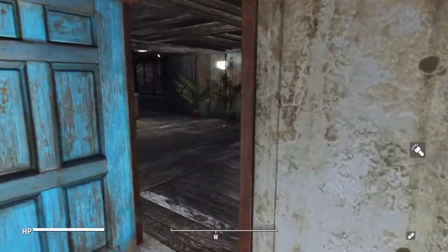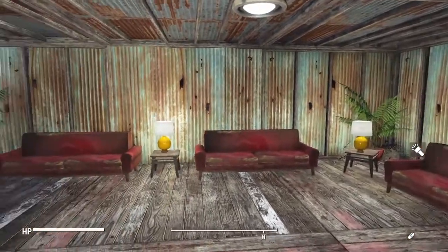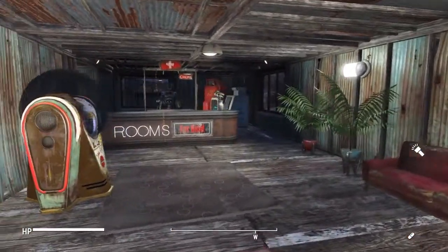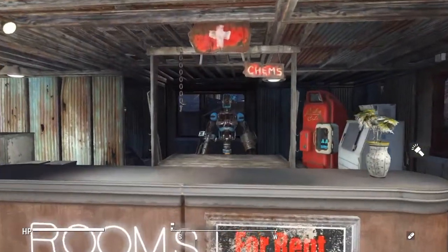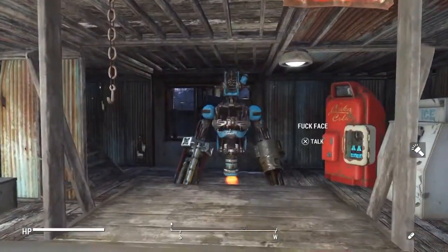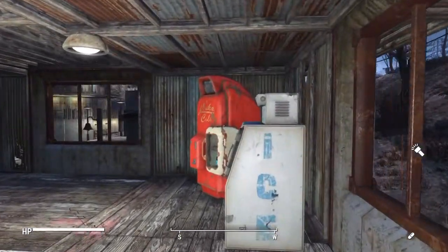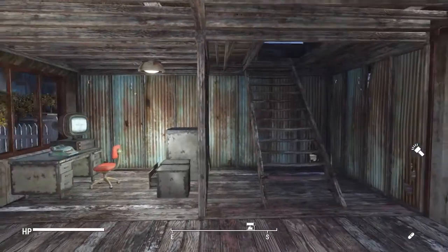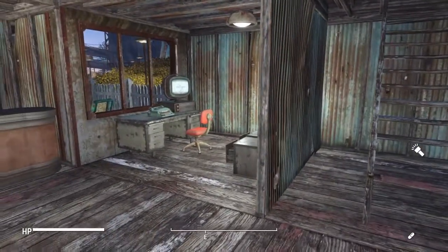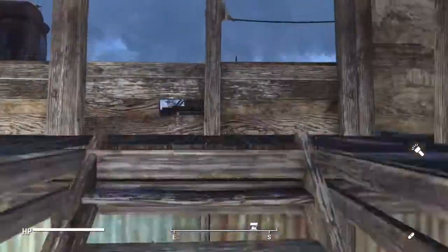Kind of an ode to the Starlight Drive-In, we've got the Starlight Hotel, some weird settler with a sack on its head. As you walk in here we've got a little lounge area where you can wait for your hotel room or maybe just have a cup of coffee. Rooms are for rent here, and our trusty robot 'Fuckface' will be working the front desk. We've got ice and Nuka-Cola, and then we've got the manager's office on the left hand side.